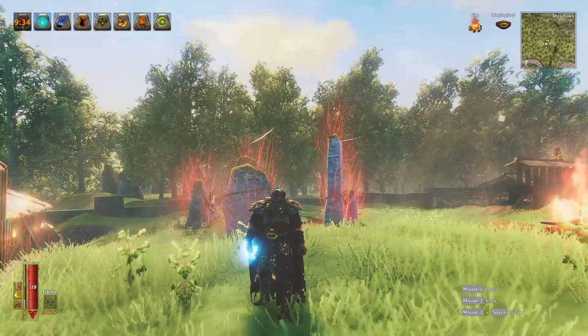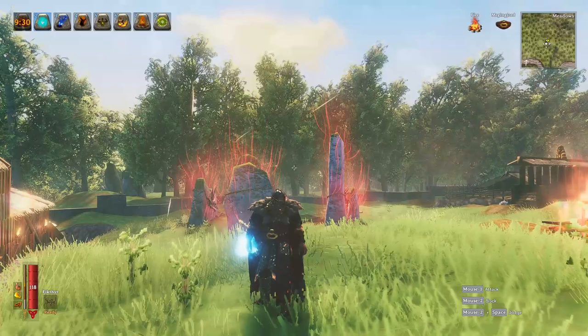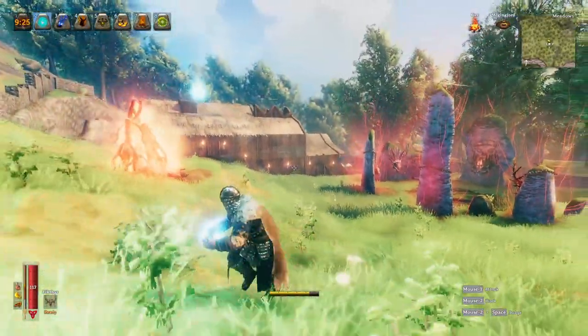The second rune is called Rune of Lightning, and what it does is summon a ball of light that's going to follow me for five minutes. As you can see, whenever I move, this ball of light will follow me everywhere.